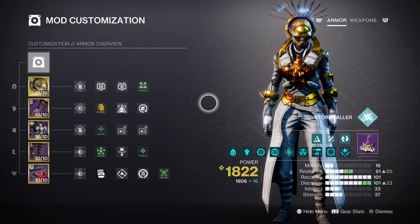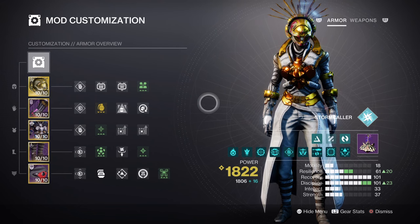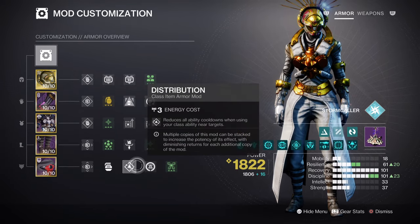For the mods and stats, both Discipline and Recovery will be the main stats to focus on. If you have the armor or slots available, then also improve your Resilience as much as you can. Your Recovery at tier 10 will grant you a 48-second Rift cooldown upon use, although this will be further reduced with the Arc Souls aspect as well. Having Bolstering Detonation for a 12% buff and Distribution for a 4% overall buff will be simply enough.